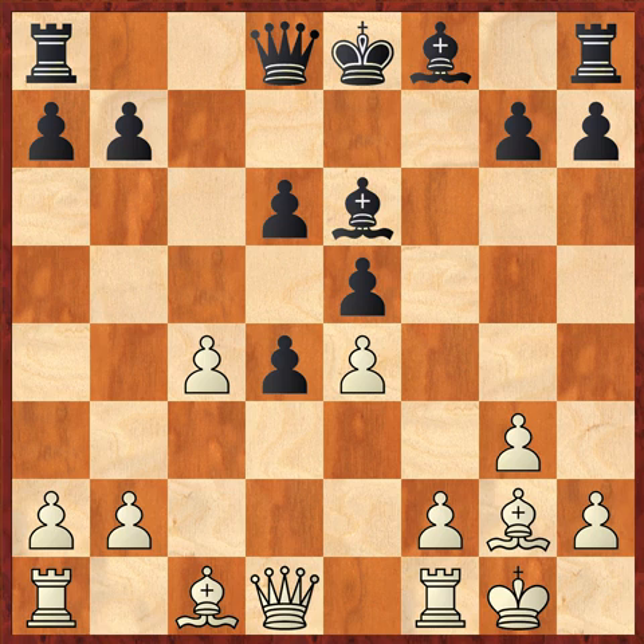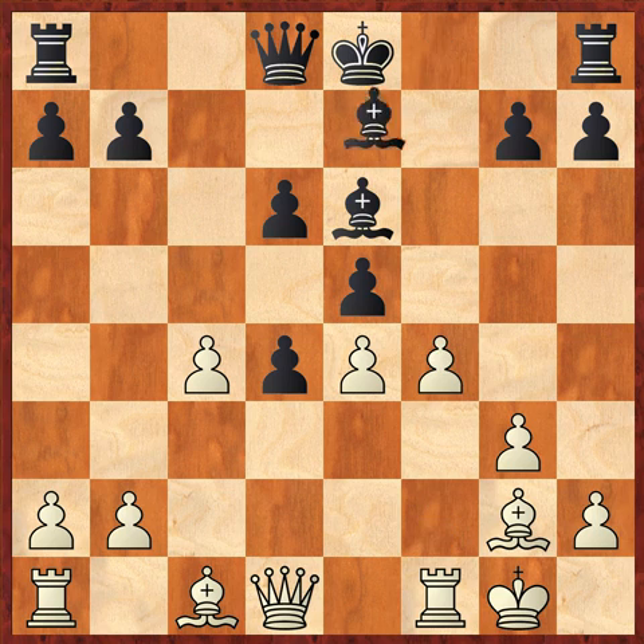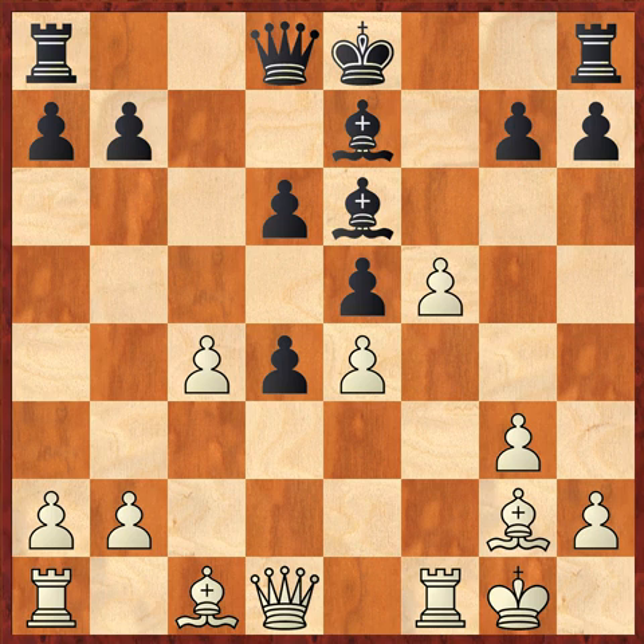Now I have a passed pawn — a protected passed pawn. He goes f4. I go bishop e7, and I don't mind if he trades, because then I'll take back with my d pawn and my pawns won't be doubled. I'll have two protected pawns anyway, so he really can't do anything about that. He goes f5 trying to knock my bishop out. I take, because it's attacking the rook and it also benefits my dark squared bishop. I can go to g5 and trade off his bishop and go into a winning endgame, because I have a passed pawn — the d4 pawn. He doesn't have any passed pawns.